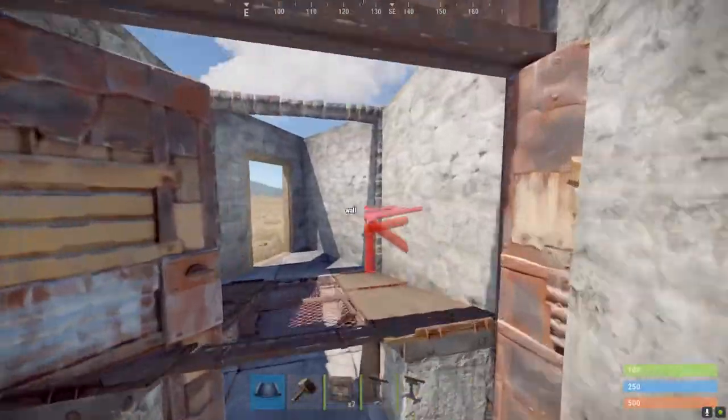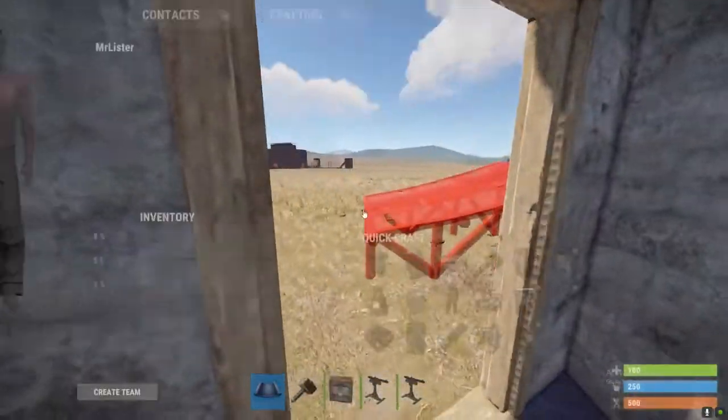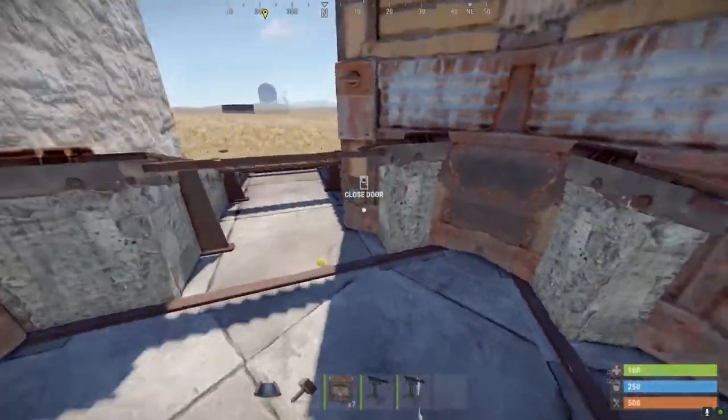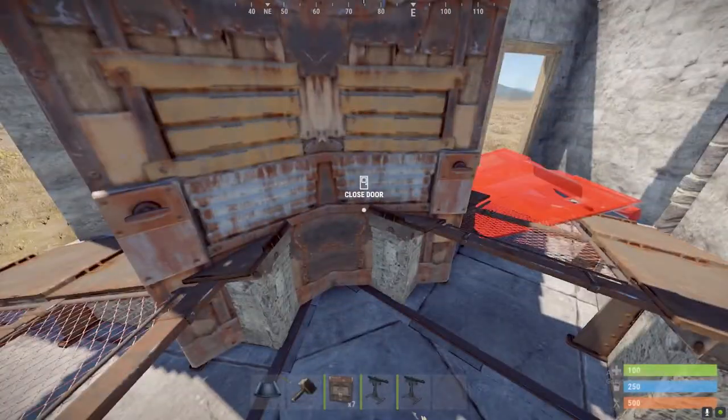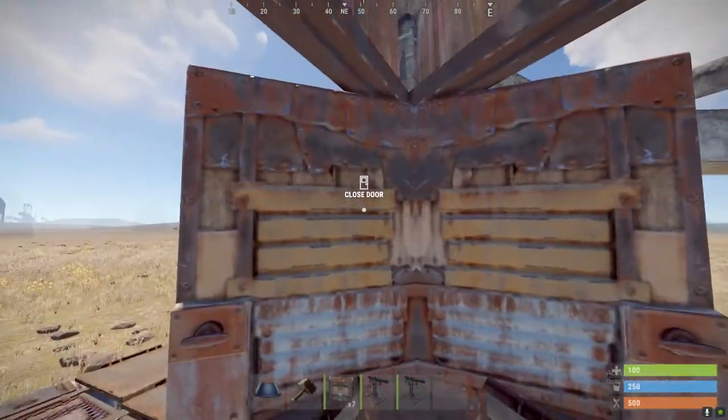Put a couple of boxes there, and as you saw, the entire base is armored with just a sheet metal door — obviously that's the way to raid in, and once he got in here, trapped. Yeah, that was it. Anyway, love you all, peace.